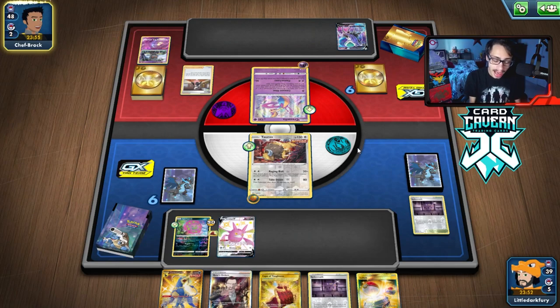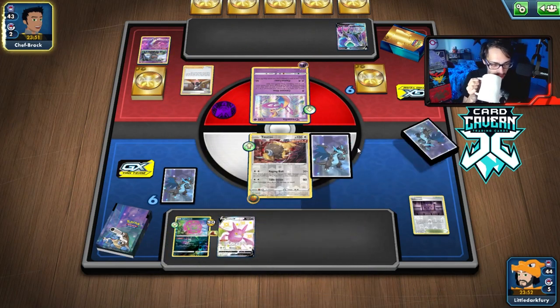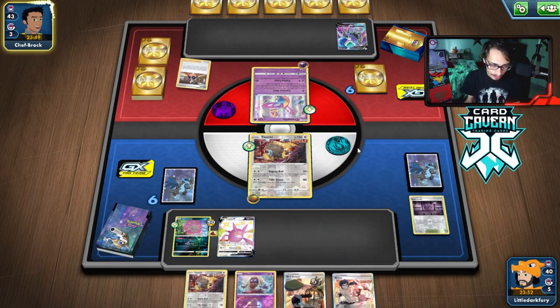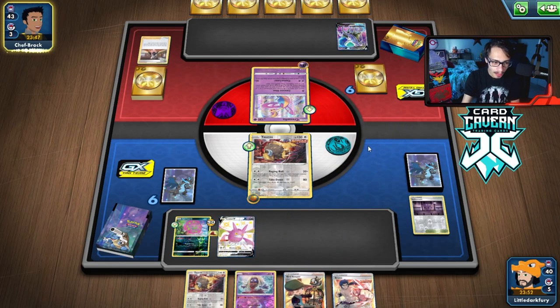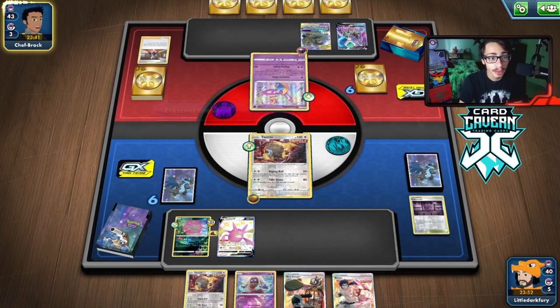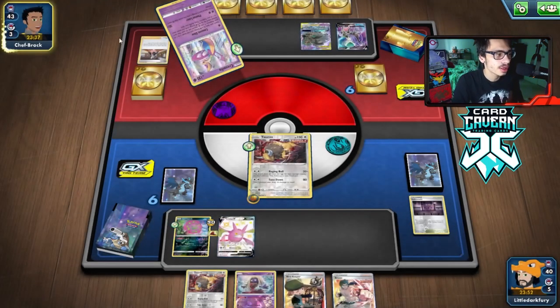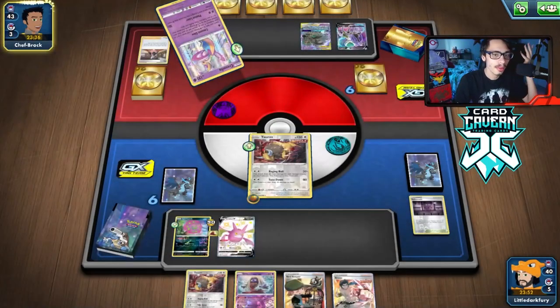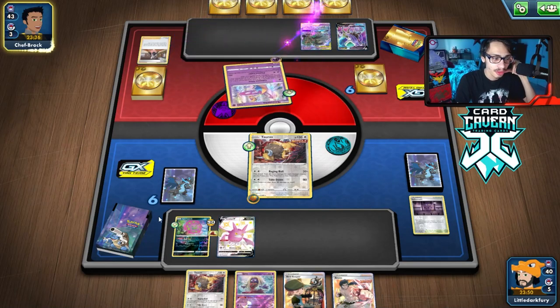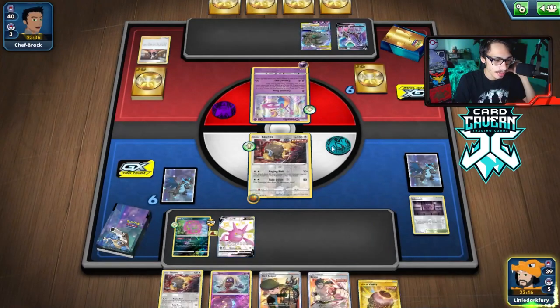We got a Bird Keeper but with no Spike Mouth. There's a Trevnor — that's a nice target for Tauros and Spiritomb. Night Watch is a little intimidating though. I have the Boss and my Spiritomb. We need to get another Spiritomb in play. If we get a Cape, we can take a hit from Night Watch. We want to bench everything here.